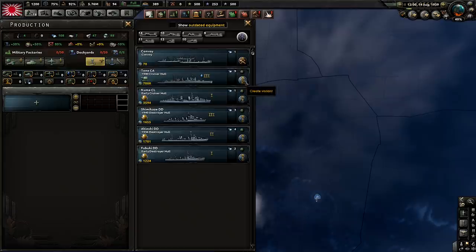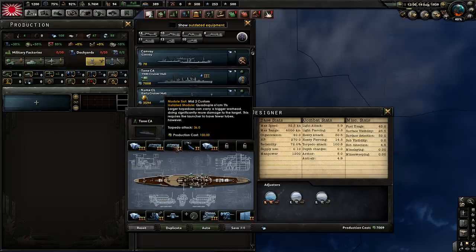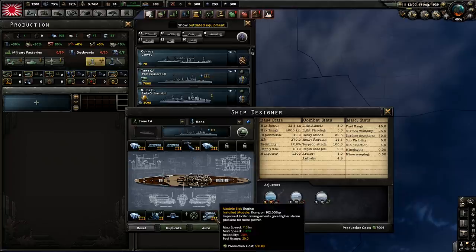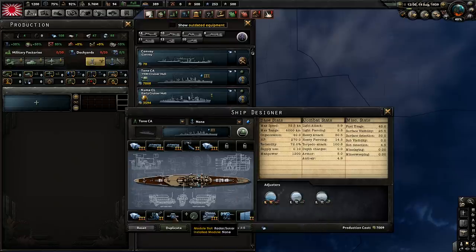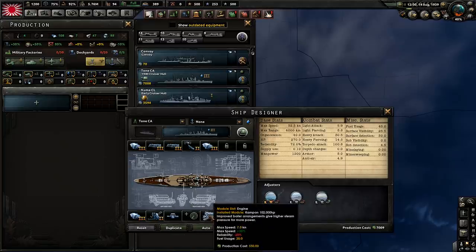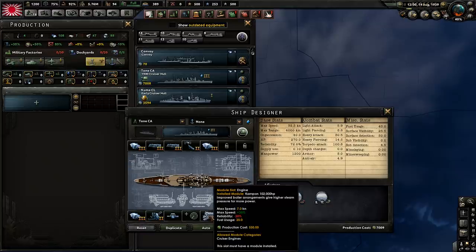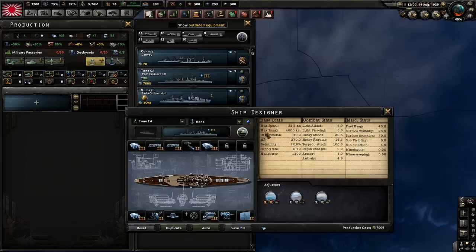Next is the Tone. The Tones were produced from 1934 to 1937, but I gave it a level 3 hull since we already covered a ship from roughly the same time frame. The Tone has three level 3 batteries, two level 3 torpedoes, a level 2 recon plane, level 3 engine, a single dual purpose secondary, and level 2 anti-air. All of this is historically accurate except the engine, which was actually 152,000 horsepower — even with level 3 it's still not close to that.